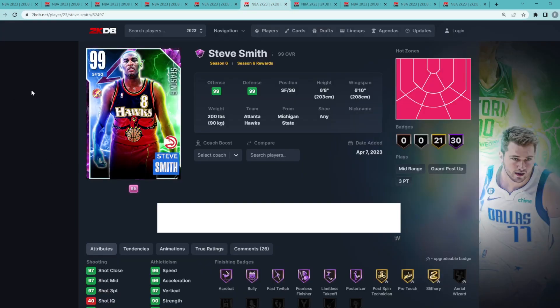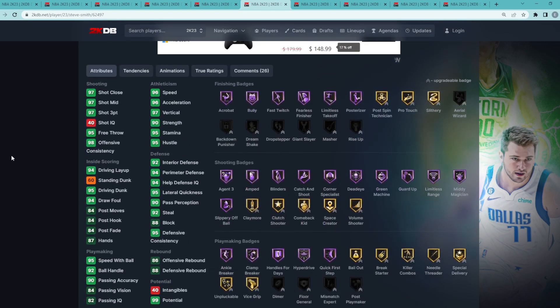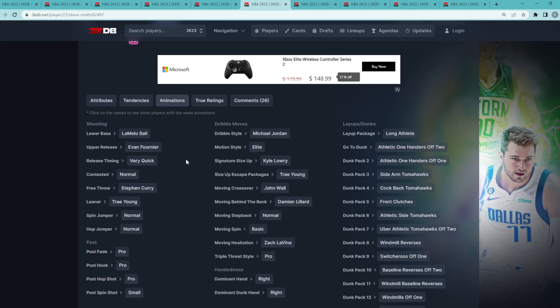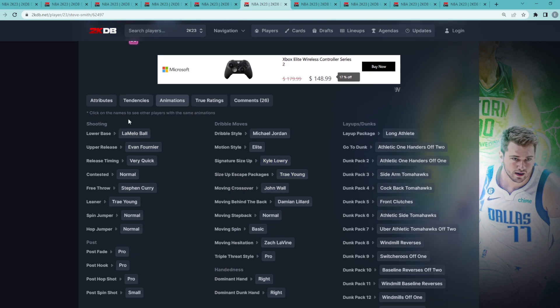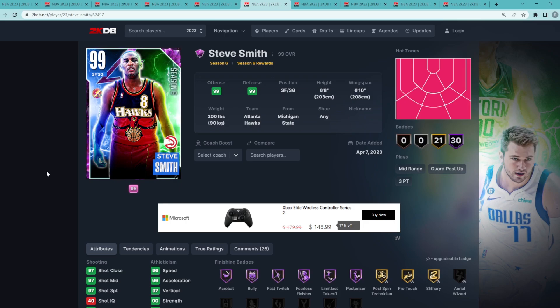Coming in at number six, just barely missing the top five, is the free Dark Matter Steve Smith — six foot eight at the two with a six foot ten wingspan. These next six shooting guards are all super close and very elite. Steve Smith has the Kyrie size up, a great jump shot, Dame behind the back, front clutches, and tray fade tendencies. He could be a little bit better on the defensive end, but all around Steve Smith is one of the best shooting guards in MyTeam.